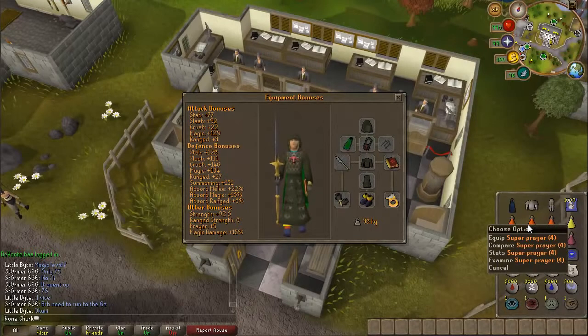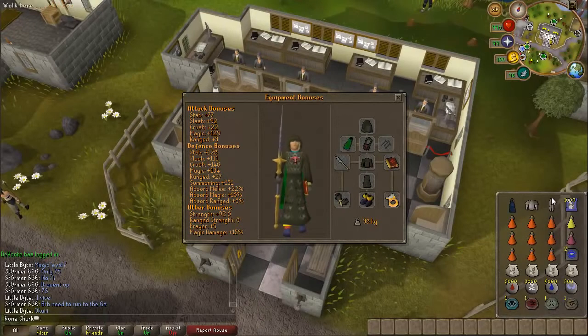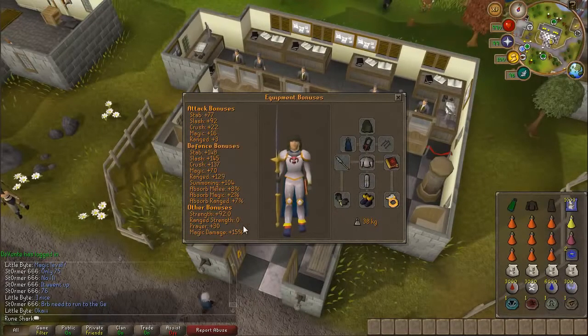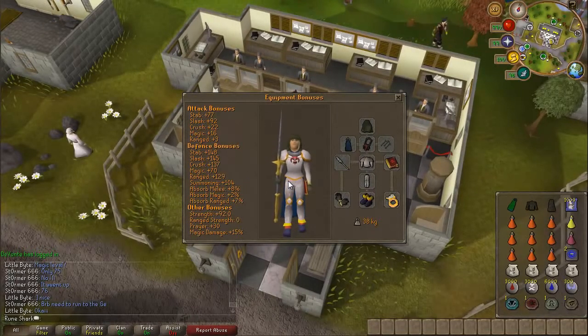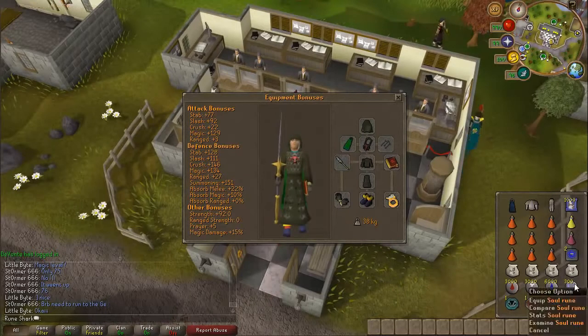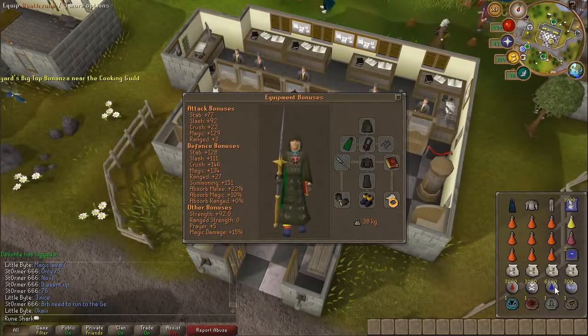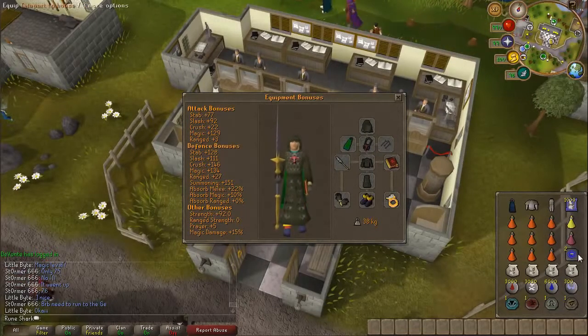For the inventory: super prayer pots, or you can just take regular prayer pots. I've got one brew for safety — you can take more if you like. I've then got the proselyte armour to swap out for prayer bonus when I'm luring the rock lobsters; this will save me lots of prayer — plus 30 prayer as opposed to plus 5 with this gear. So that saves a lot of prayer and allows me to stay there much longer. Runes for barrage, or if you want to use Ice Burst you can bring death, water, and chaos runes instead. I've also got a teletab to get away, and one of each charm so I don't have to worry about making space when I get there.